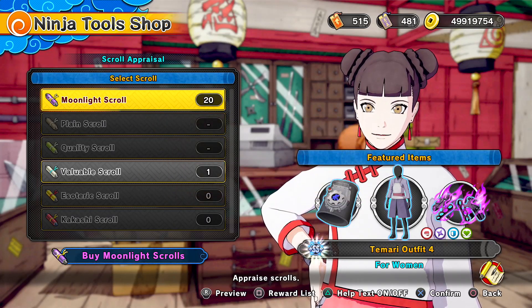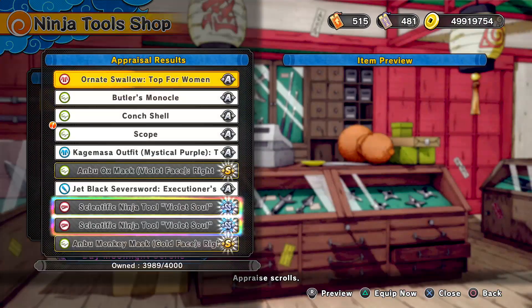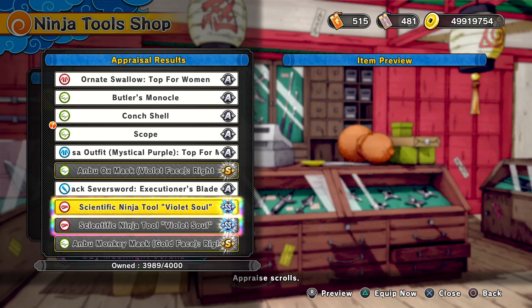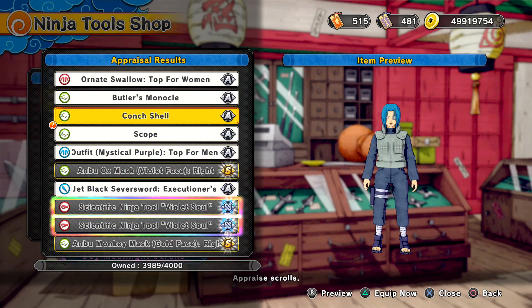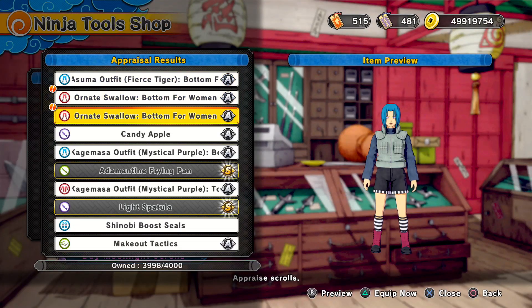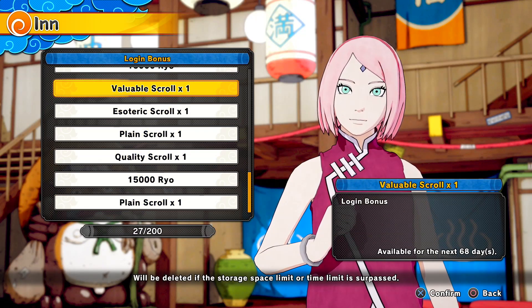Come on, don't do me like this. Bandai Namco, please — I'm a big fan. Let's get it. I literally got two of the Violet Souls and no outfit. We got 10 more, come on. I got cupped. Oh wait, I had some Scrolls in my gift box — okay, we're still in the game. There's still a chance for us.